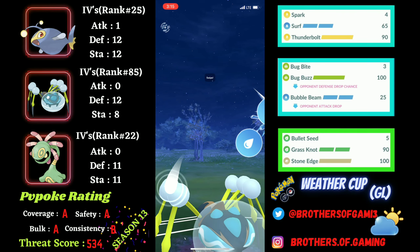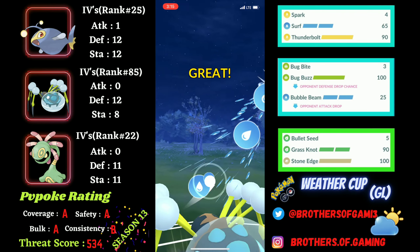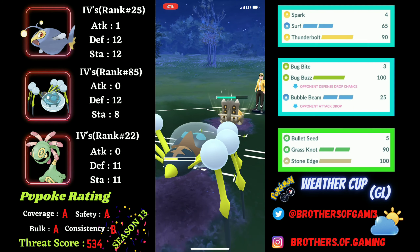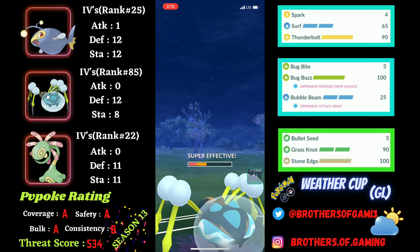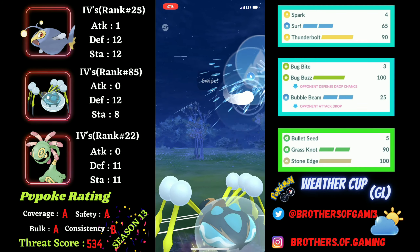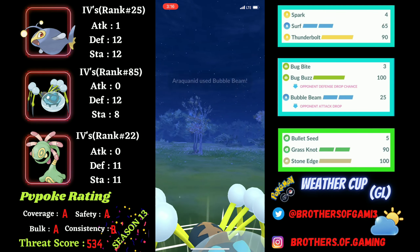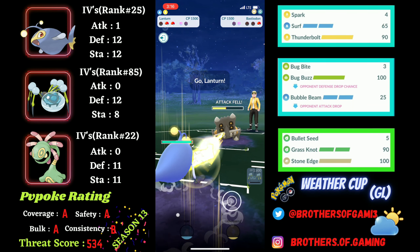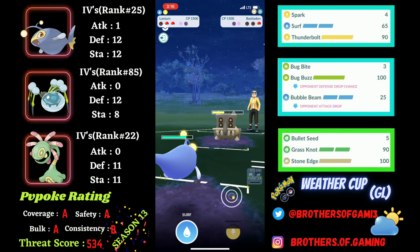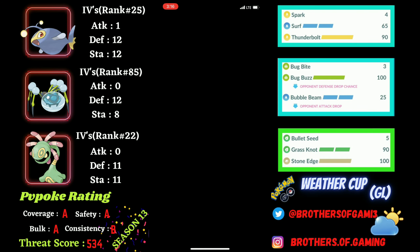Three consecutive Bubble Beams will drop their attack by three stages. Their Smack Down is doing very little damage now. They did not get enough to knock out Araquanid, and I can go for another Bubble Beam before switching back into my own Lantern to get Hydro energy. Since they are quadruple debuffed, I will survive any move. Both are resisted and it does not really do any damage, and they recognize their fate and tap out, giving me the win for the first battle.